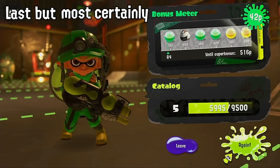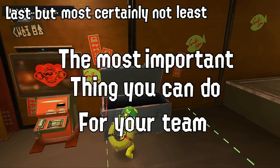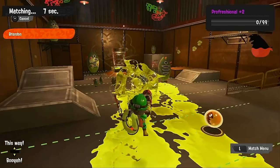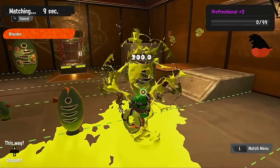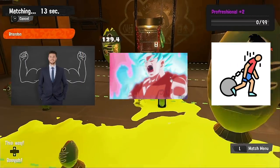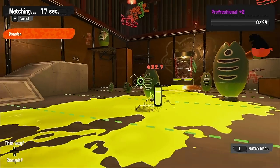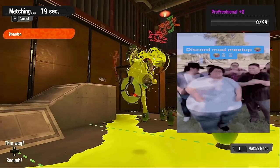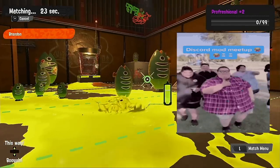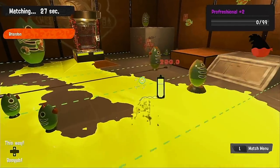Last but most certainly not least: the most important thing you can do for your team is literally just don't die. Avoid the situation of needing a revive in general. Know your strengths and weaknesses and don't try to push yourself too far beyond your limits — you've got teammates to help with that. Splatoon isn't about being a one-man army; it's a very team-focused game, and if you overpush yourself and get splatted, you've made your teammates' responsibility to babysit you much higher and become a disadvantage on your team.